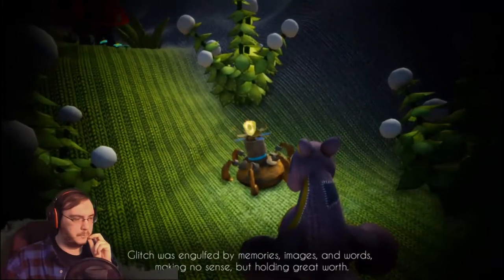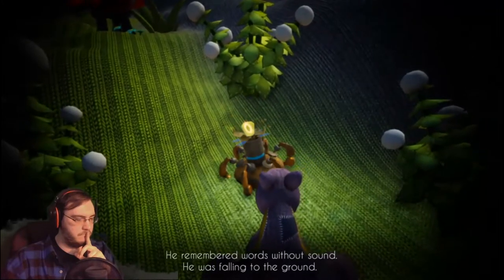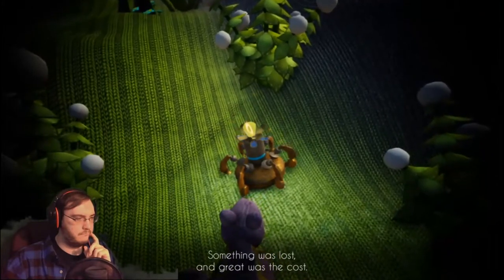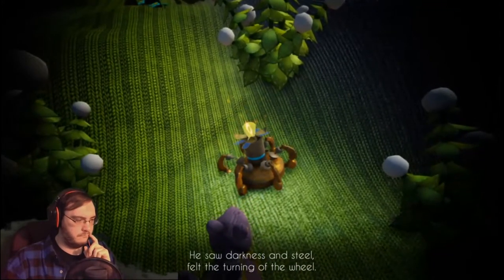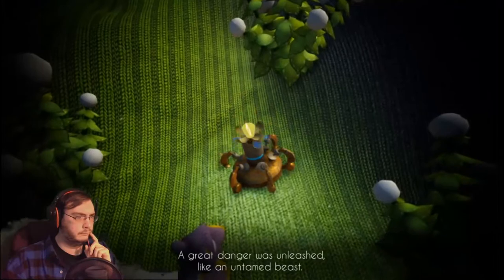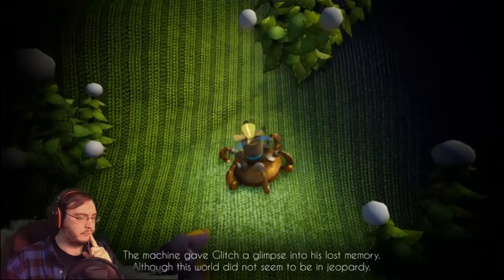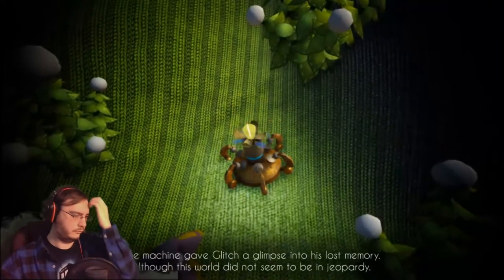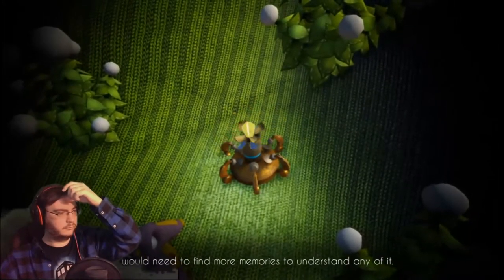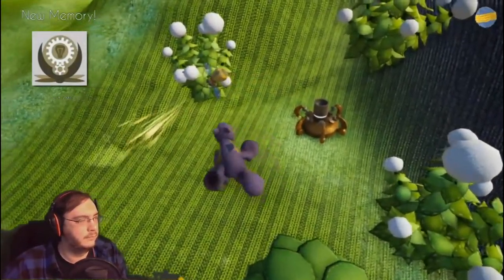Glitch was engulfed by memories, images, and words — making no sense but holding great worth. He remembered words without sound, he was falling to the ground. Something was lost and great was the cost. He saw darkness and steel, felt the turning of the wheel. A great danger was unleashed like an untamed beast — the hunt had begun. The machine gave Glitch a glimpse into his lost memory. He would need to find more memories to understand any of it. Basically, just find every memory I can.